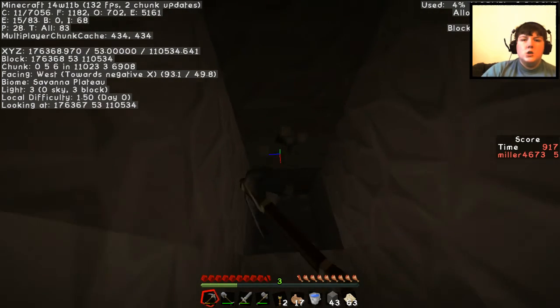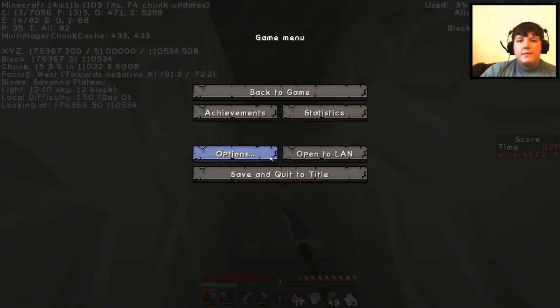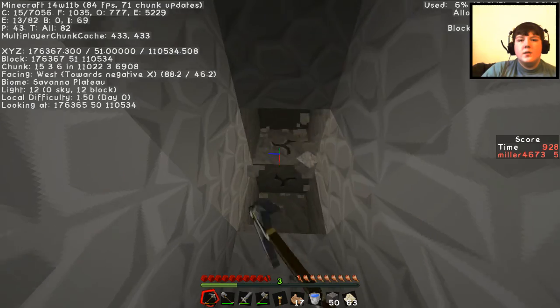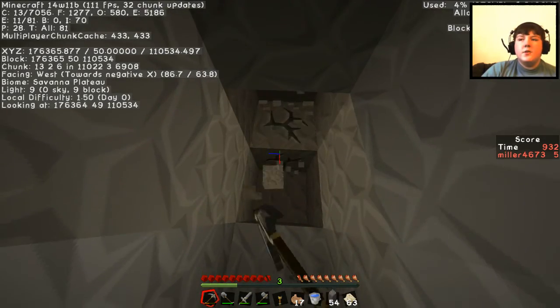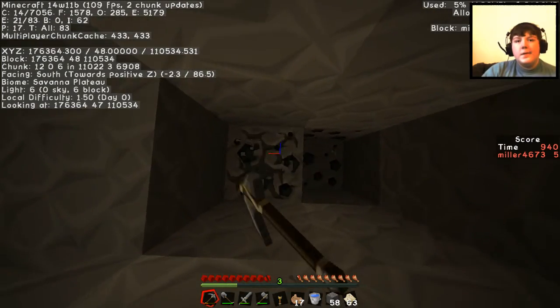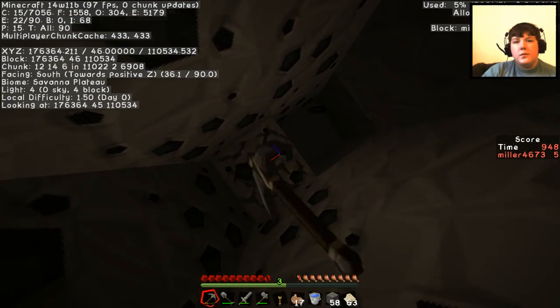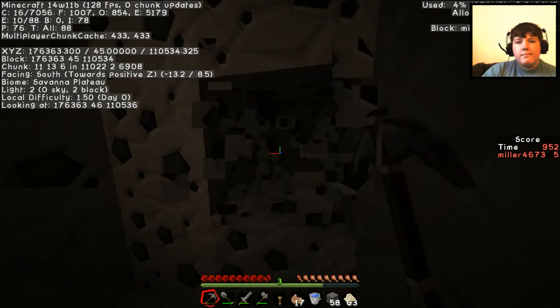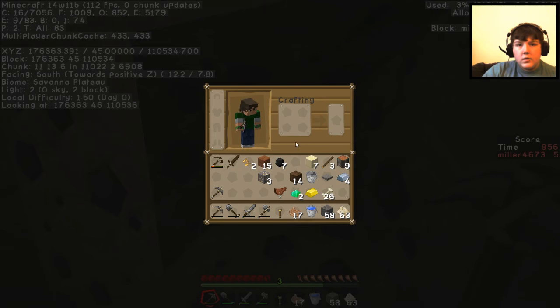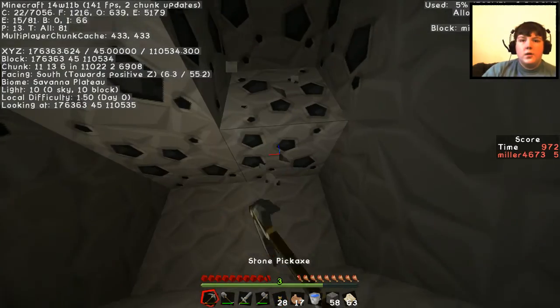I'm just going to head down to about Y12, or until I hit a cave — that is what would be best. Probably should have turned my gamma up for this. Oh we've got some coal — we need this coal. So torches — how much should we have? 31, that'll do. Didn't mean to make that many but we've already made them so we might as well use them.